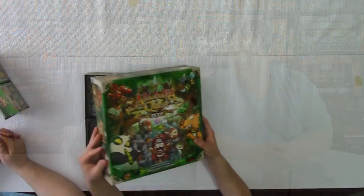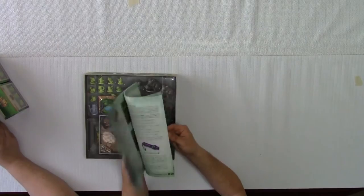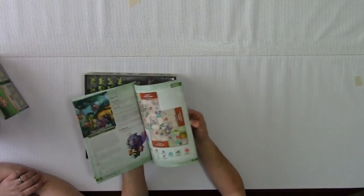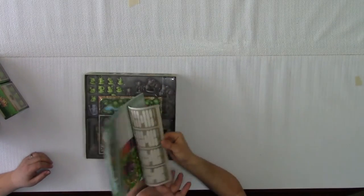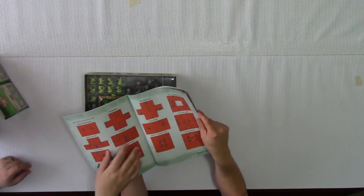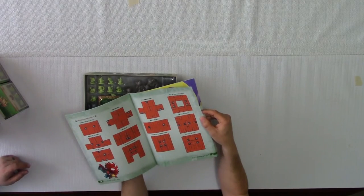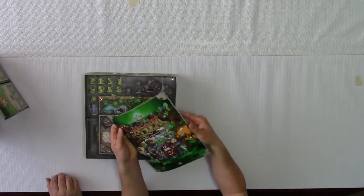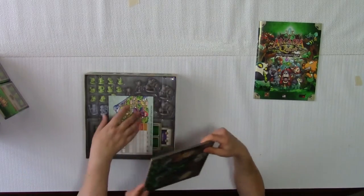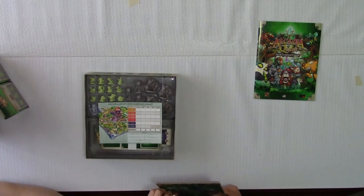All right, so Arcadia Quest Pets — as normal, the Pets campaign book. That was a quick flick. You just flipped it off. Look here, you should do this part at the end. Back here there's a section that's got all the different quest layouts, showing where to put pets integrated into all the other campaigns if you so choose. Okay, so here it is — we talked about it earlier. There are the sheets for pets.